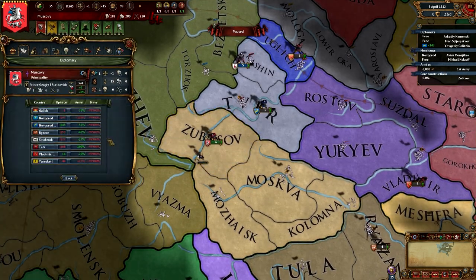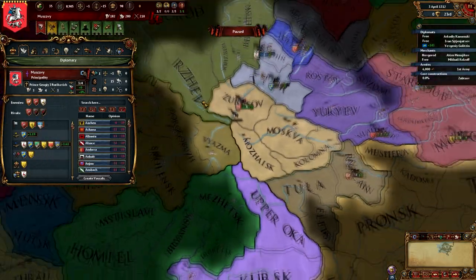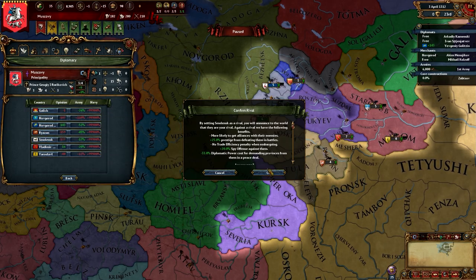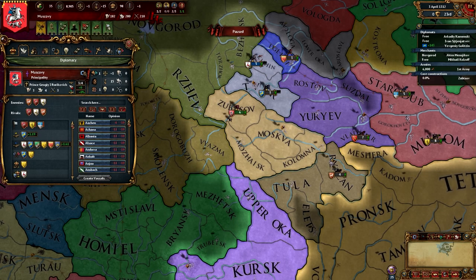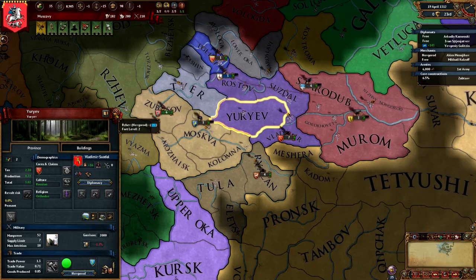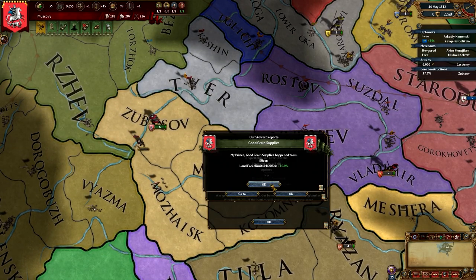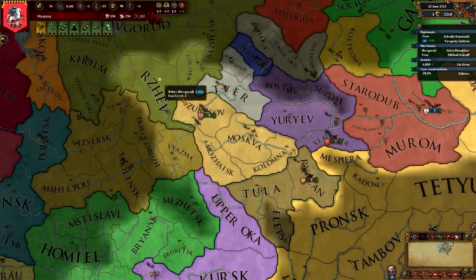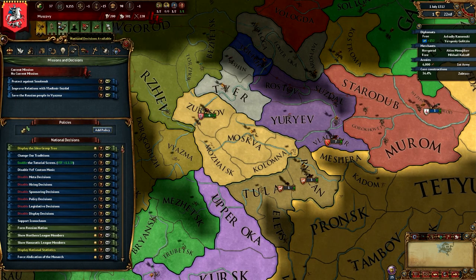I have too few rivals — forgot to do that again. I'm going to set Tver, and Smolensk, and Ryzan. There we go, our rivals are set. And this is how it's going to be for the next good while or so — it's just going to be small conquests here and there. Not easy to take too big a bite and get overextended.